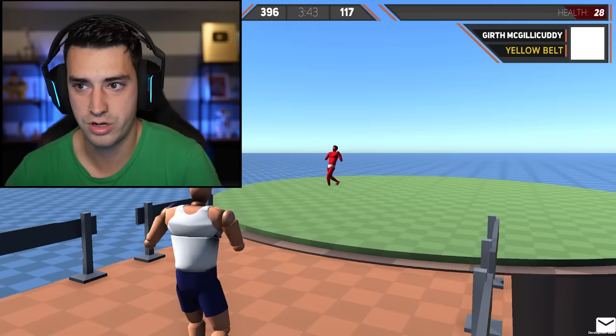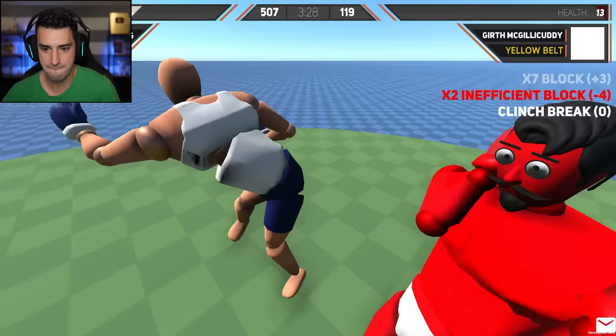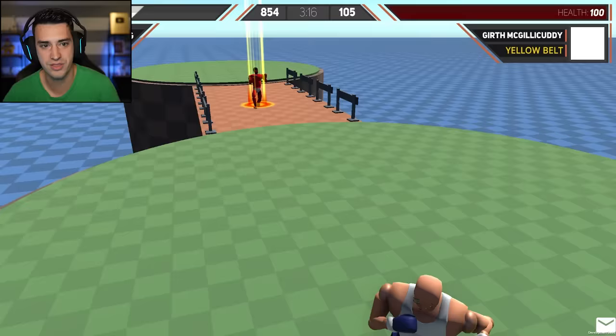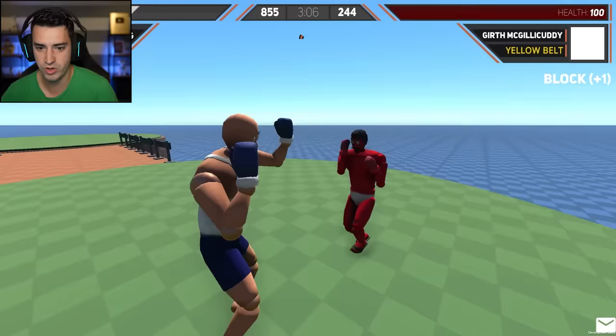Girth McGillicuddy — I can't believe that's a name. If I don't win this match, I'm going to name my firstborn son that. I'm killing it. Oh my gosh, I'm unstoppable. The roundhouse kick to his mustache. Get on my level, dude. We got three minutes and 15 seconds left for me to kick his butt even more. He did a significant strike — is that a real UFC term?